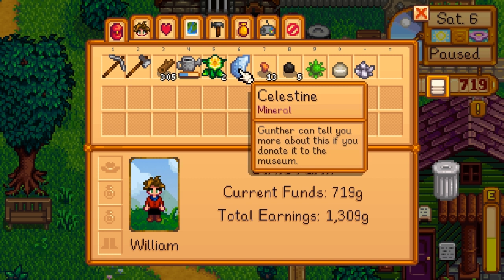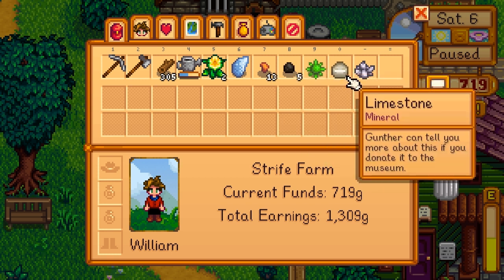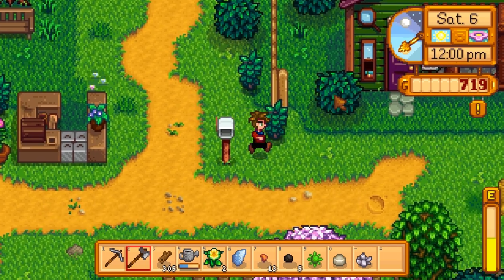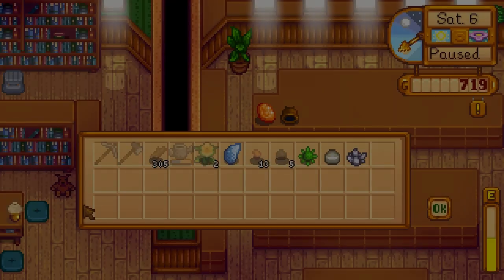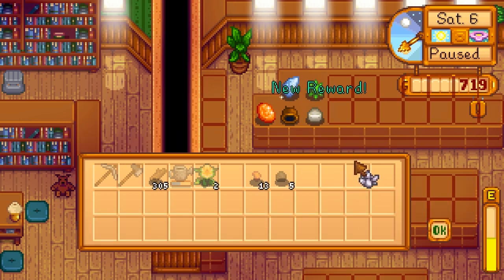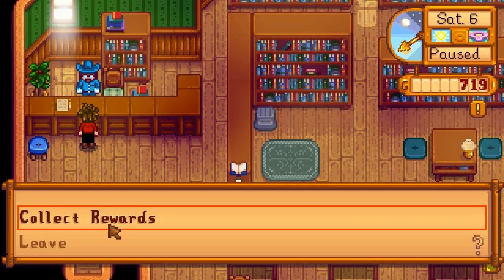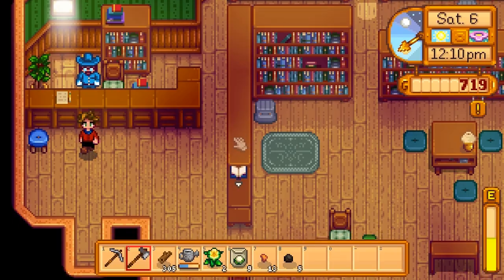Let's open our inventory. Celestine - Gunther can tell you more if you donate it to the museum. Coal. Jamborite - Gunther can tell you more if you donate it to the museum. And limestone - Gunther. So we've got a crap load of stuff to donate to the museum. Let's donate stuff - a total of four things donated at once. We've unlocked a reward for hitting the five donation mark. We get cauliflower seeds - plant these in the spring, takes 12 days to produce a large cauliflower. Sweet!